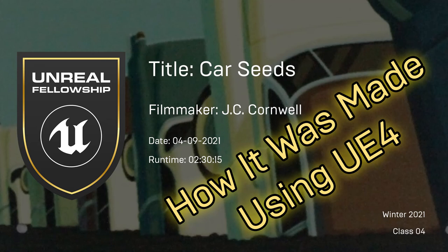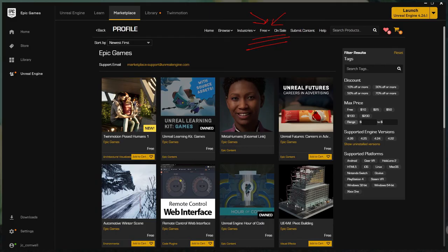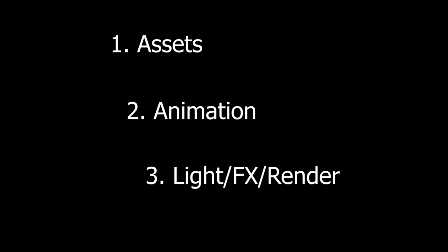Hey, this is JC. I just wanted to give a little breakdown of how I made my short and how you could do this as well. If I can do it, you can do it. Just lean on Epic Games content in the marketplace for almost all of it. I'm going to break it into three parts: getting in your assets, how to deal with all the animation, and then finally lighting, effects, and editing. Let's go.